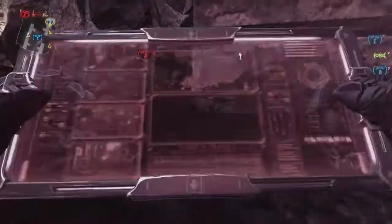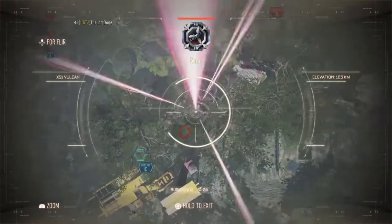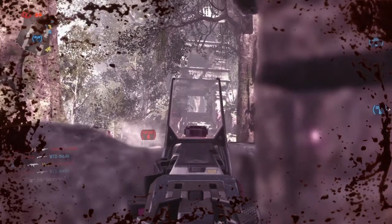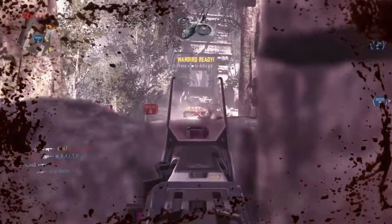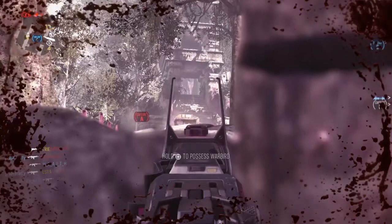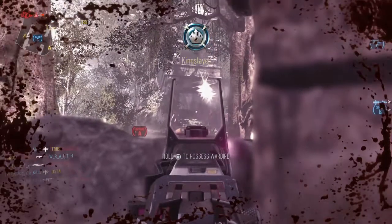Vulcan on standby. Friendly Vulcan above. Friendly UAV is online. We are entering. We are leaving. We are starting to reveal. We are now in the air. We lost Bravo. Insecure — fire contact!